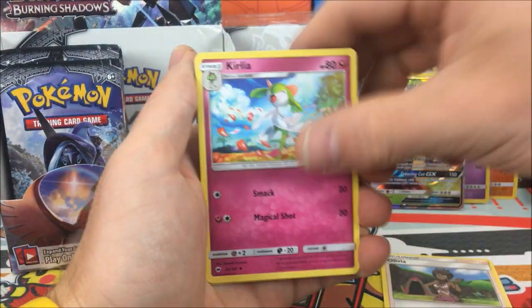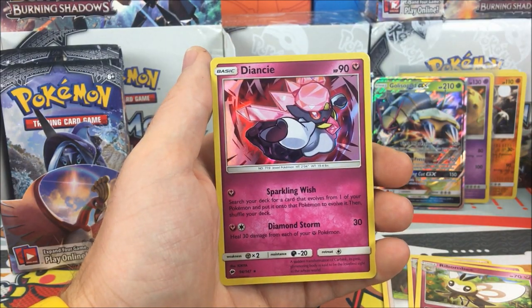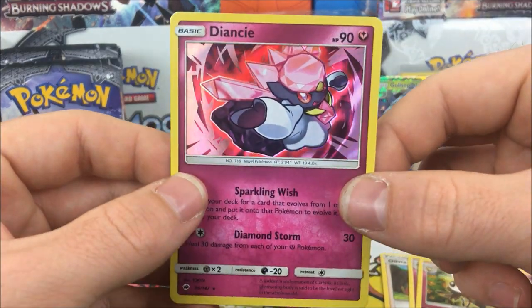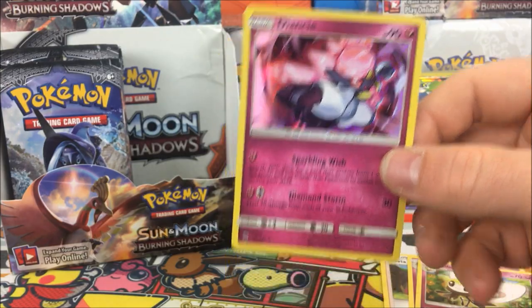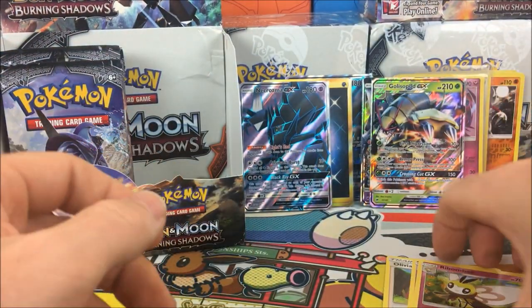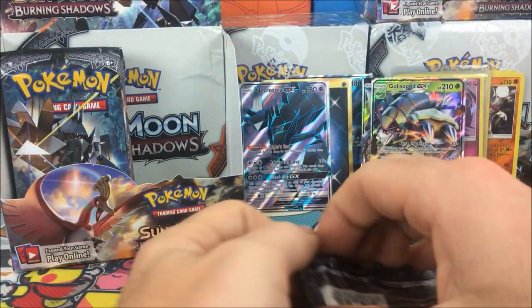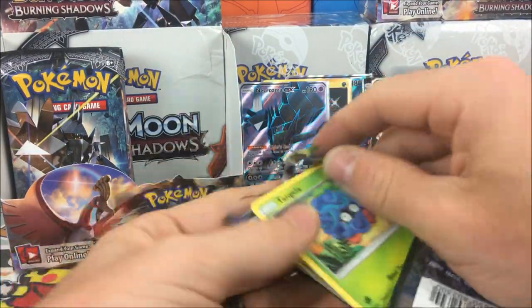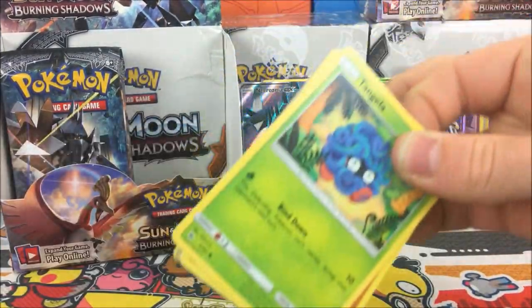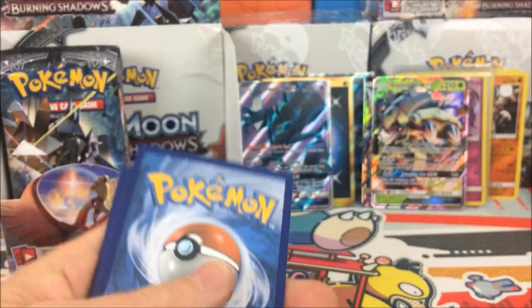Pack result: Olivia, Gardevoir, Ribombee, Magikarp, and a Diancie holo - very awesome. I think that is our fourth holo out of this box.